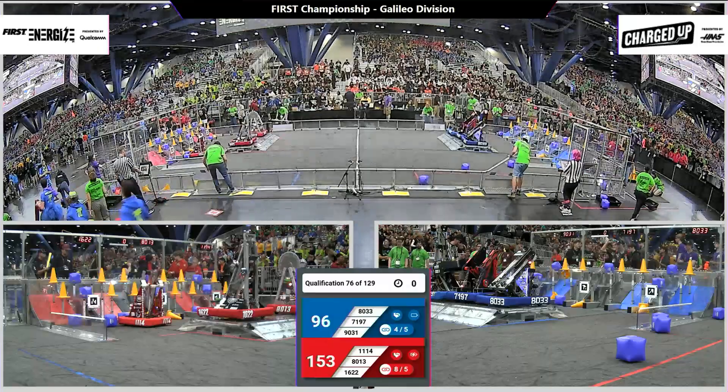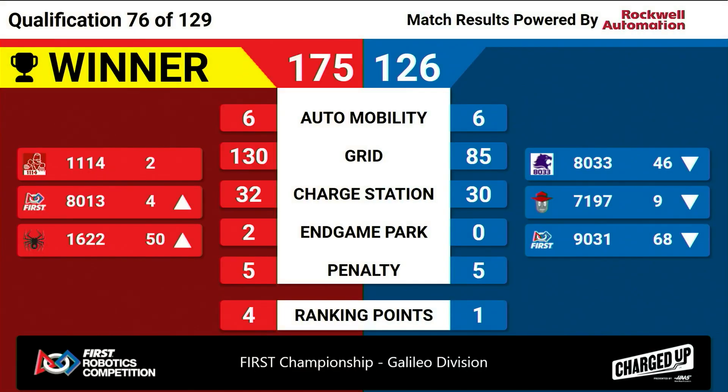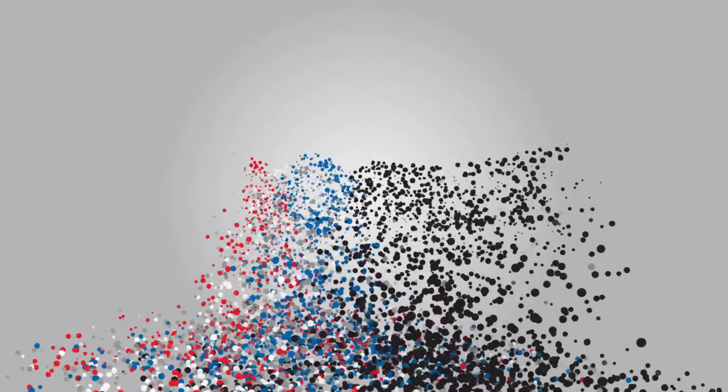They had two game pieces that were misplaced. 11-14 came in ranked 2nd and they're still ranked number 2. 80-13 goes up to rank number 4. Now they have their first loss, dropping down to 9th.